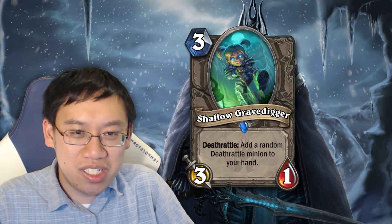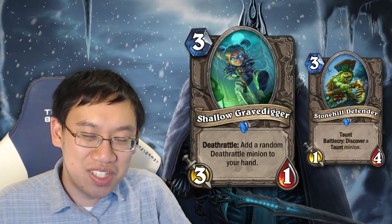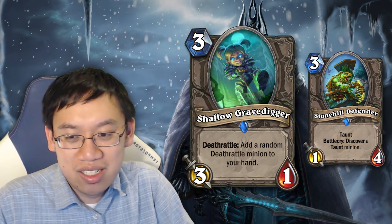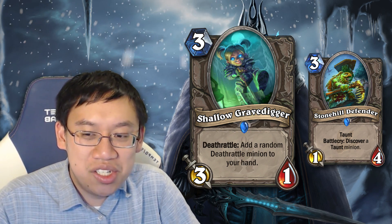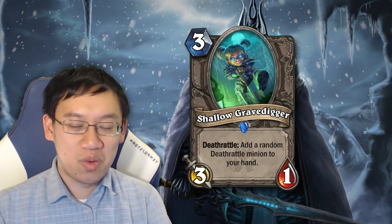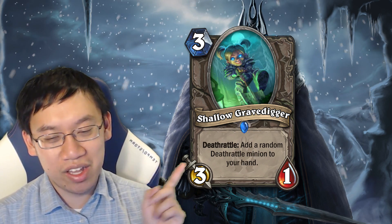Next up we've got Shallow Gravedigger. This card is very reminiscent of Stonehill Defender — a 3-mana 1/4 with Battlecry: Discover a Taunt minion. The downside of Shallow Gravedigger is you're not discovering a Deathrattle; you're simply adding one to your hand, and it's a Deathrattle instead of getting it immediately. Those are two major downsides. Plus, the 3/1 stat line is probably worse than the 1/4 Taunt stat line. How good this card is depends on whether there are more Deathrattle interactions and whether the pool of Deathrattle cards increases immensely. Currently I'm not that optimistic about this stat line for its mana cost.